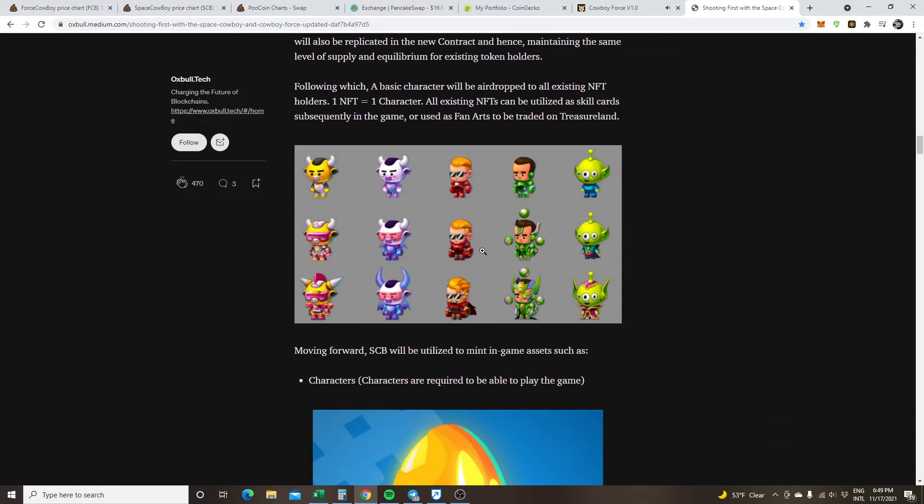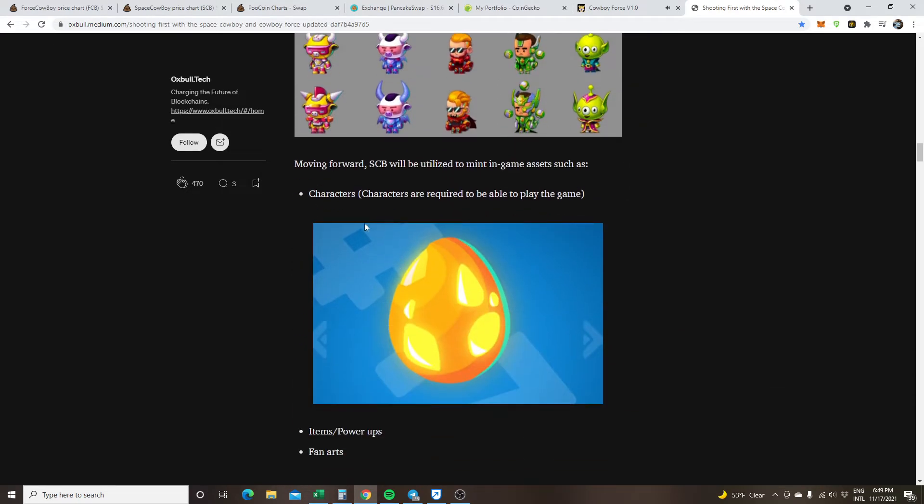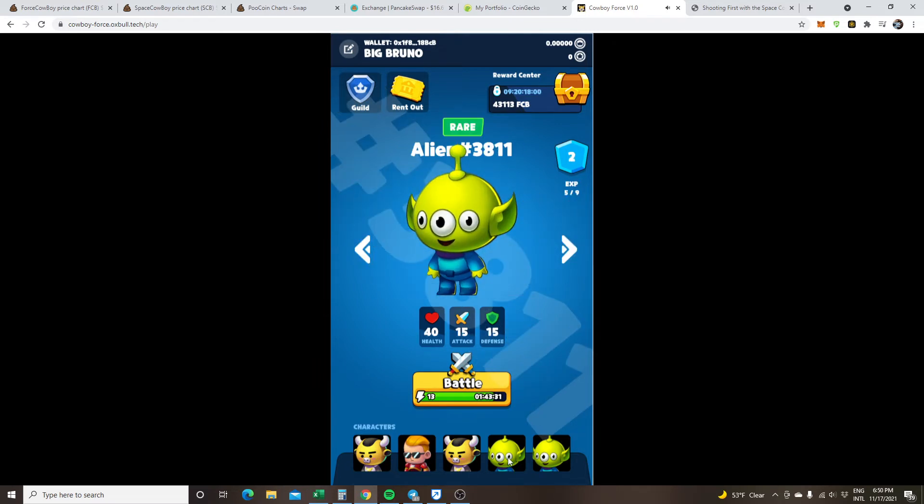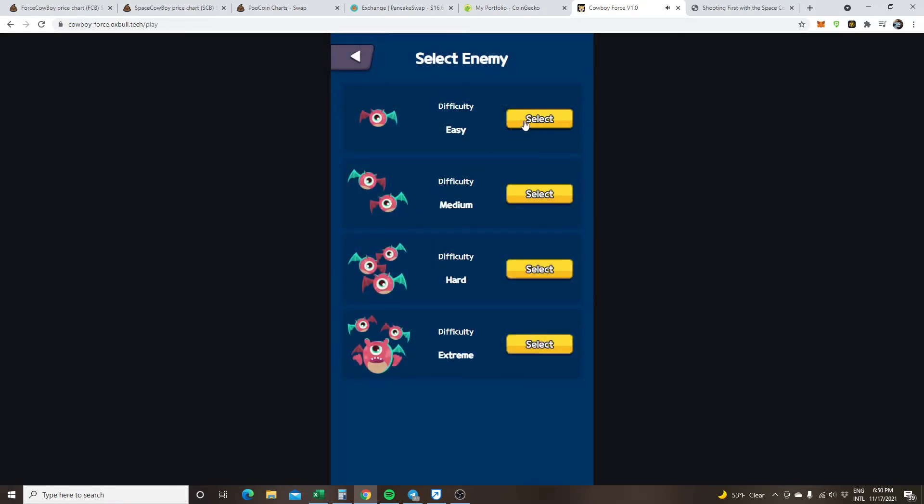These are some of the characters that came out. I was lucky enough to get a mythical, and I think I got a rare as well. So I'm gonna go on camera and show you guys how this is done. After you get your eggs and your characters, you just go into battle — just press battle. I like to go easy or medium to make sure I win.